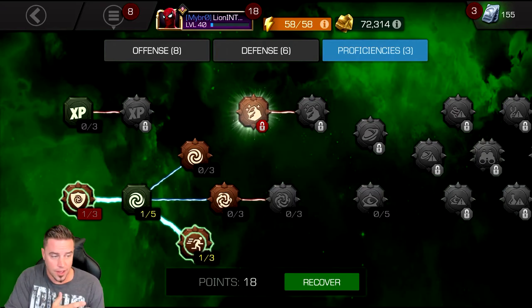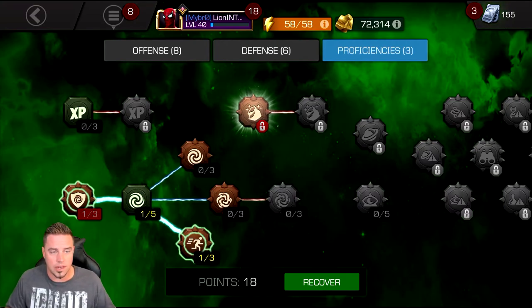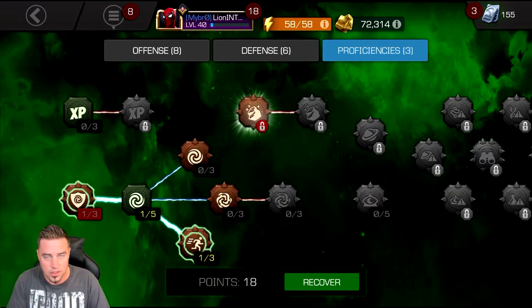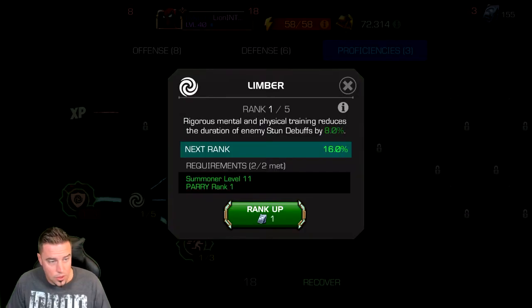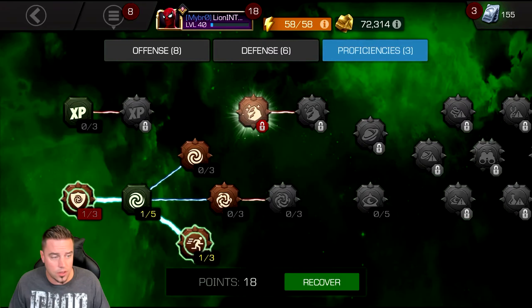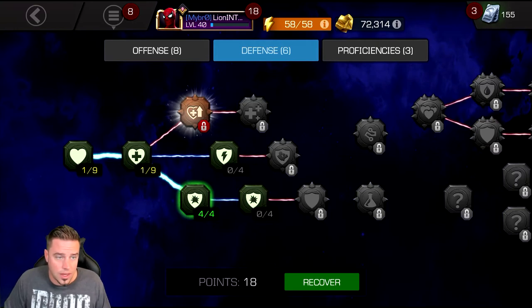Petrify and Pacify shorten regeneration, power gain, and ability accuracy while the defender is stunned — but the window the defender is actually stunned is very short, so I don't value those much. Limber shortens how long you stay in a stun state, useful for Alliance Wars defense or when caught by a special attack stun — but I don't plan on getting stunned, so I don't value it too much either.